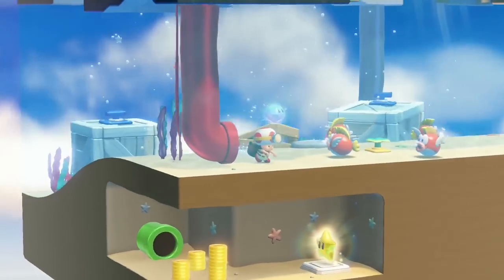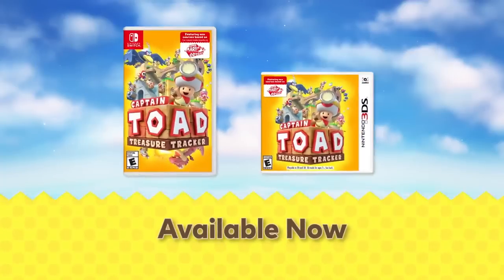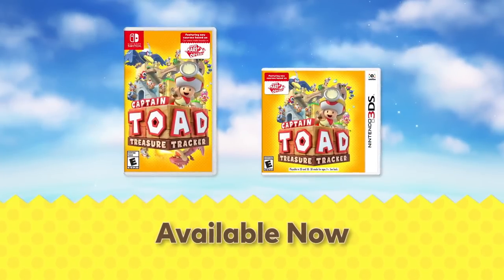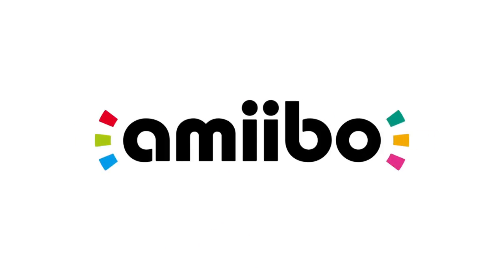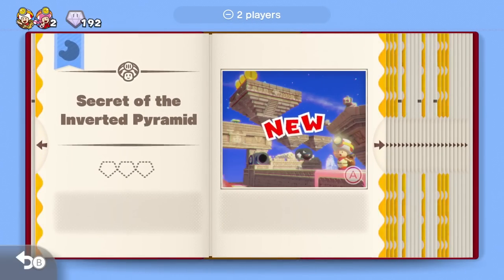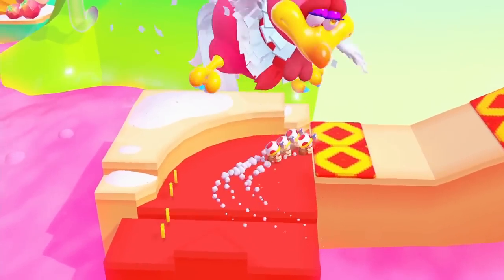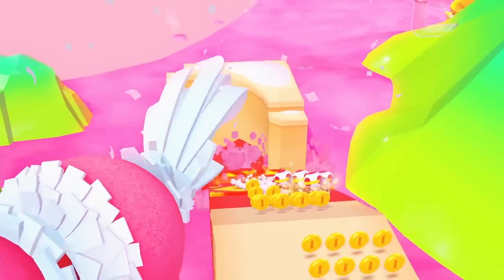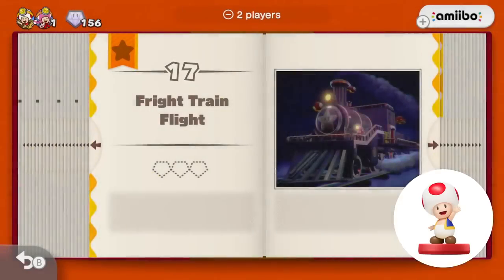Find secret paths, mad treasure, and true adventure. Captain Toad Treasure Tracker. Amiibo! Captain Toad Treasure Tracker is compatible with Amiibo. Tap the Super Mario Odyssey series Amiibo figures for immediate access to the new courses based on Super Mario Odyssey. Or tap a Toad Amiibo figure to make Captain Toad or Toadette invincible.